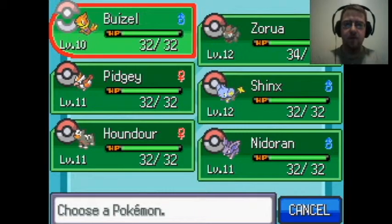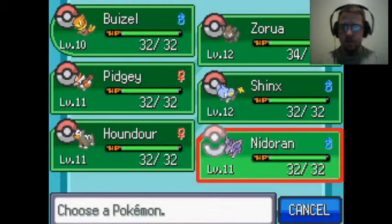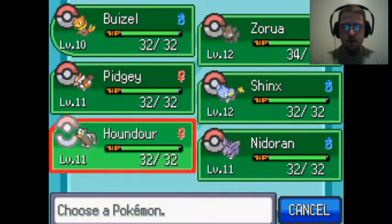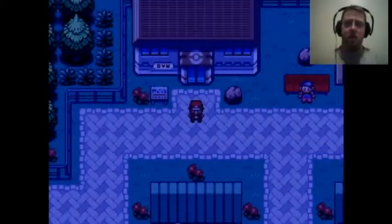I'm keeping Buizel. It is a water type, but it knows Sonic Boom, which does 20 damage no matter what. Houndour is just kind of in there, but hopefully I don't get to the point where I have to use him. So here we go.